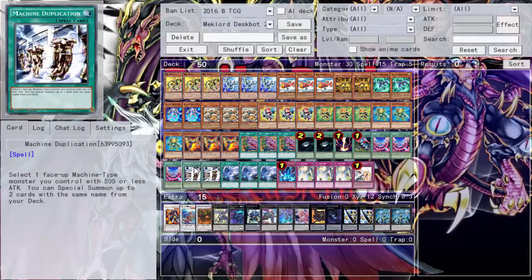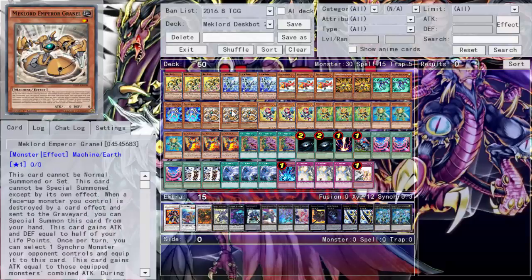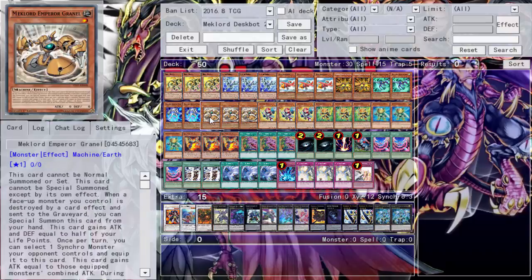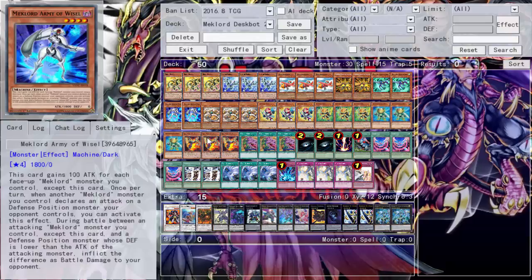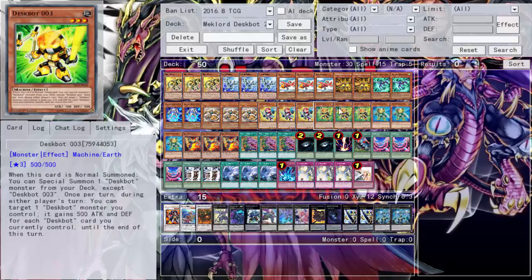Two Machine Dupes round out the spell engine. I could cut this to one and add other cards, but the problem is Machine Dupe only works with the Despots — not the Mechlords. If the Mechlords had 500 ATK or less, maybe we could summon Mechlord monsters with Machine Dupe, go into a Rank 4, and have real synergy — but they don't, and that highlights the whole problem with this deck combination.